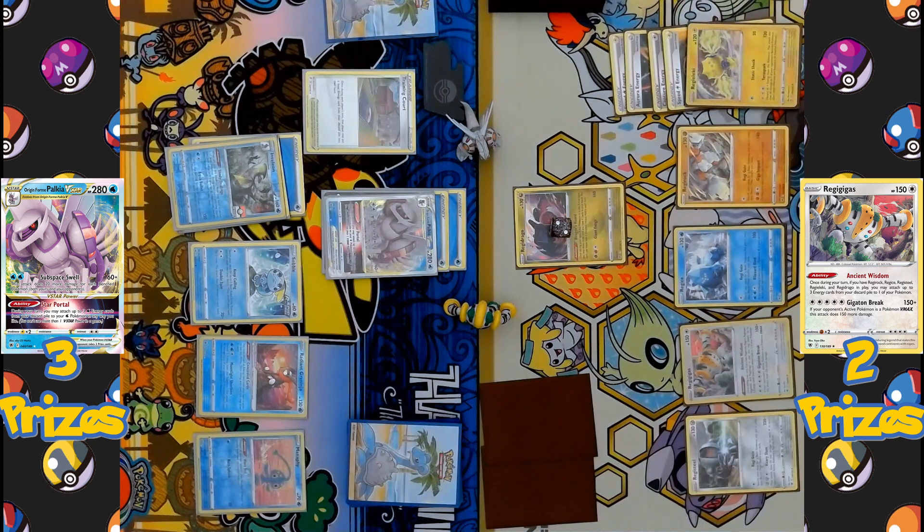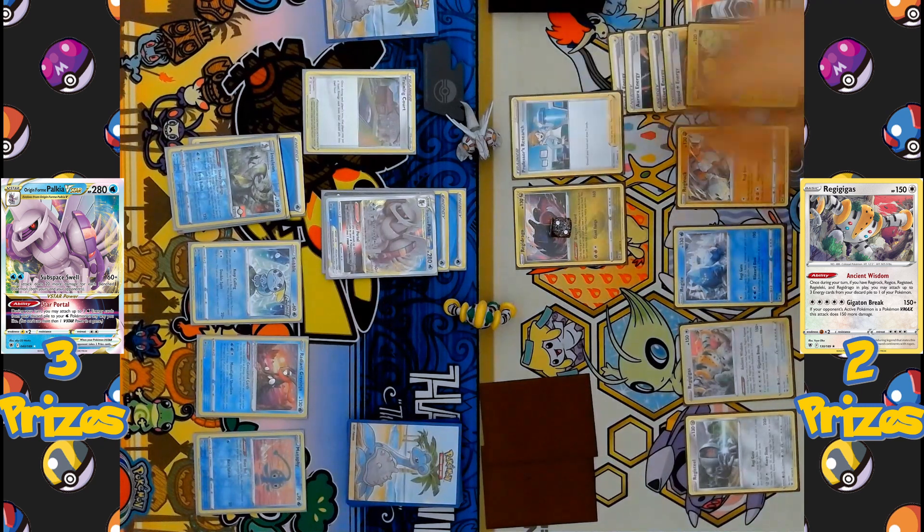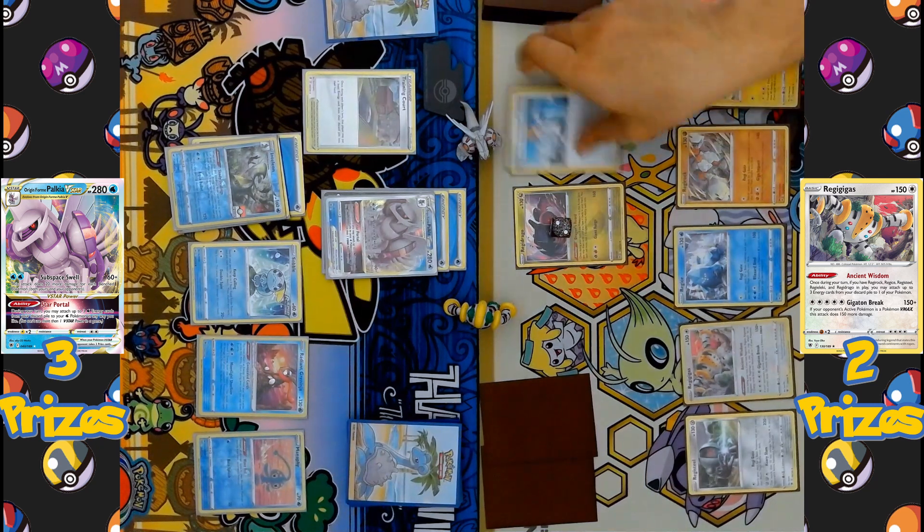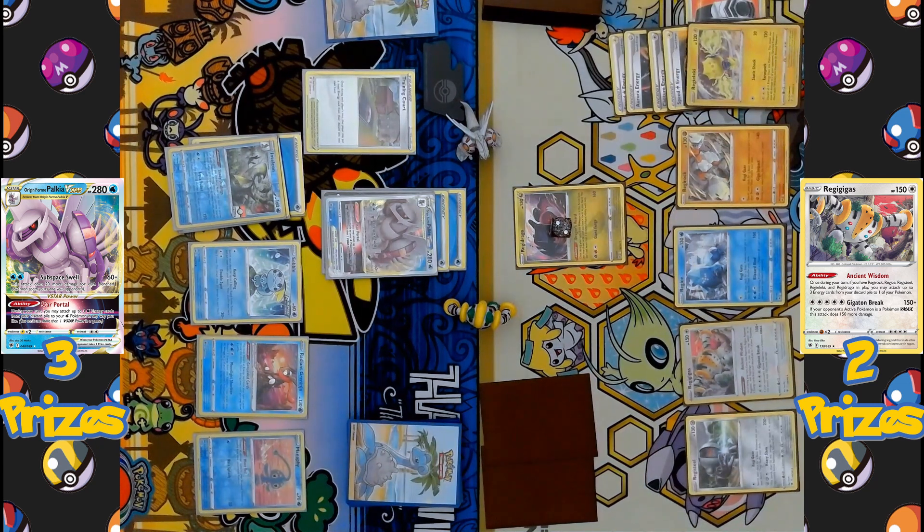Do they have the Scoop-Up Net to move the Regidrago? A Choice Belt comes down to Regieleki, followed by Professor's Research, discarding the hand to draw seven brand new cards. So Roxanne really did nothing, as they had plenty of cards to get out of that disadvantaged position.